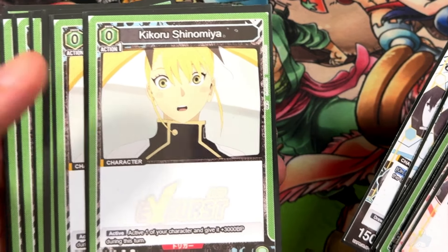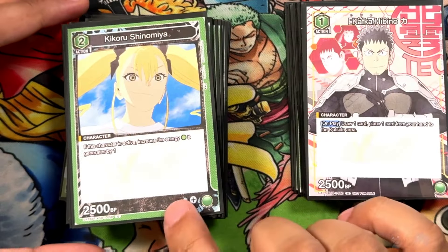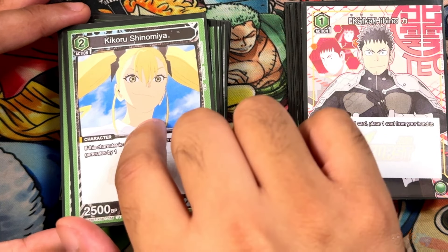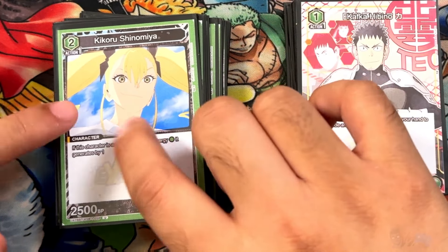This Kikuro makes your first and second turns more consistent with zero-costs, and you love to see that plus 3000. This one is an energy source of plus two if active — a really strong card. You're most likely going to keep this at the very bottom of your energy line. If you get three or four of these, they're going to be your energy line for the whole game.